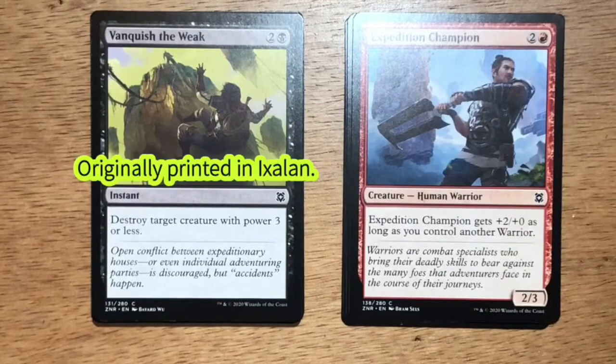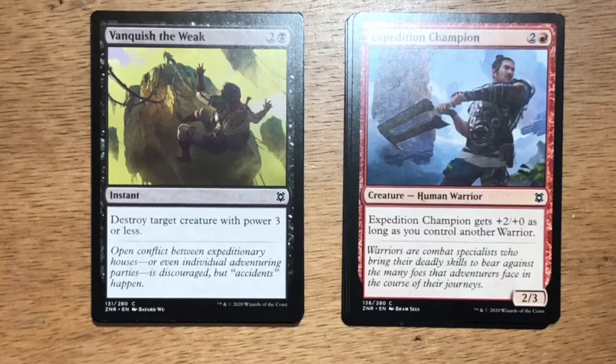Vanquish the Weak — three mana, two and a black, instant. Destroy target creature with power three or less. One of the better black common removal spells. Vanquish the Weak is great because it can take out an early threat.